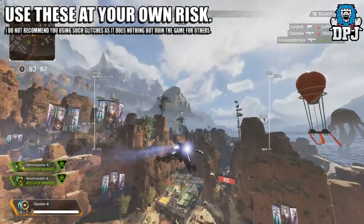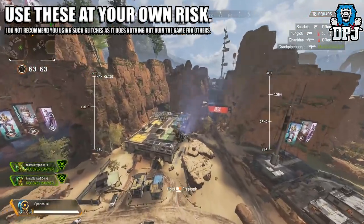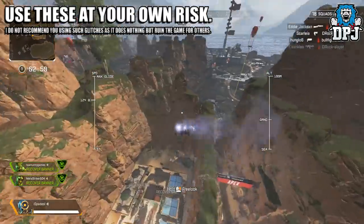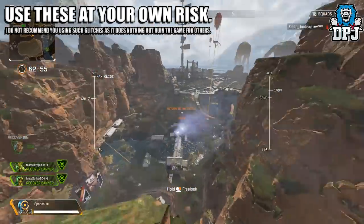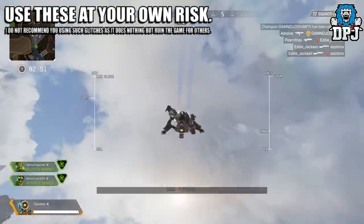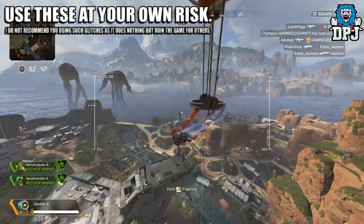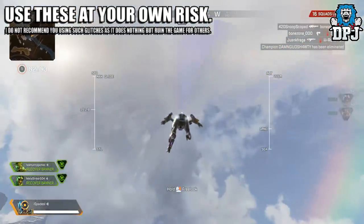Moving on, and PC players will be aware of a glitch which allows you to shoot your Peacekeeper shotgun literally five times quicker than normal. To do this, all you have to do is shoot, double tap that change weapon button and shoot again. On PC, you can do this instantly — it's literally an insta-swap straight back to the Peacekeeper and you can shoot again. It completely eliminates the actual cocking animation that the Peacekeeper has. This won't work on console as there's a delay between switching weapons that isn't there on PC.